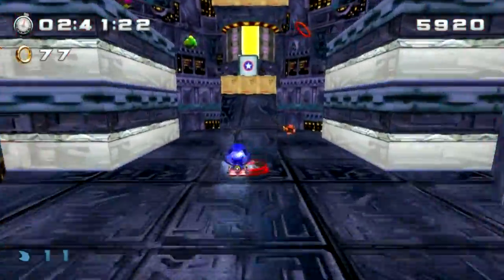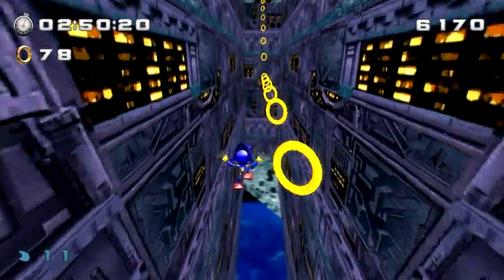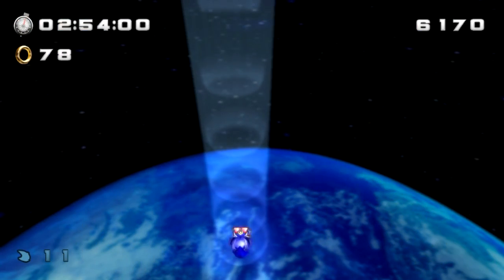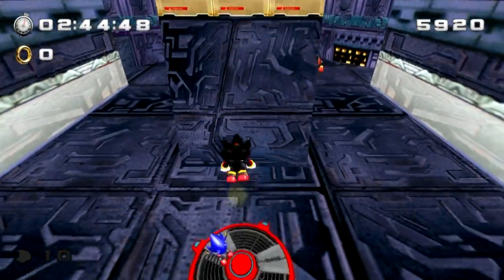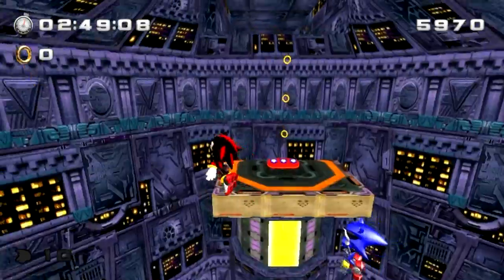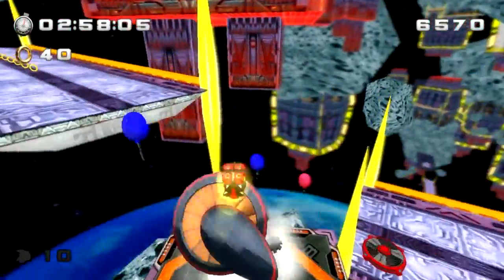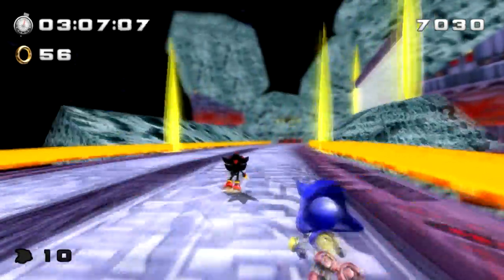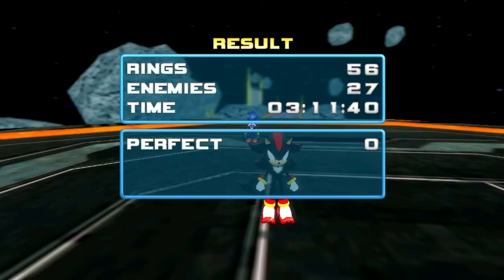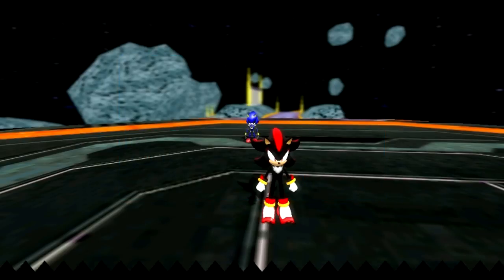Speaking of faker, we got Metal Sonic and Shadow. Only Shadow can light speed dash, so I have to switch to Shadow for that section. Let's break this box, use that spring to get up here, and light speed dash. I think we're almost done with the level. They added balloons — kind of weird to have balloons in space, but I guess when you let go of a balloon as a kid, this is where they go! We just completed Final Rush and got a B! That's a lot better — bees are good.